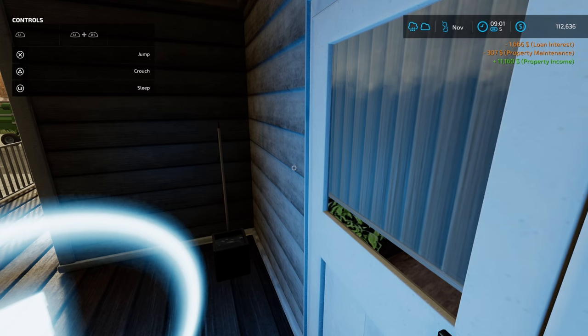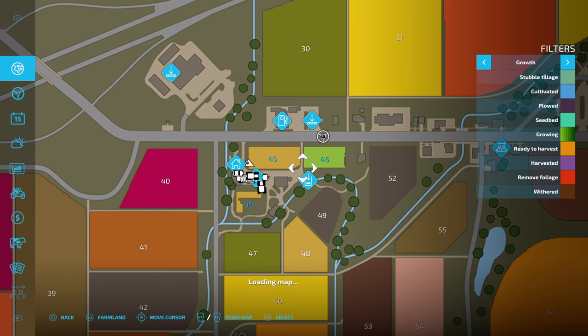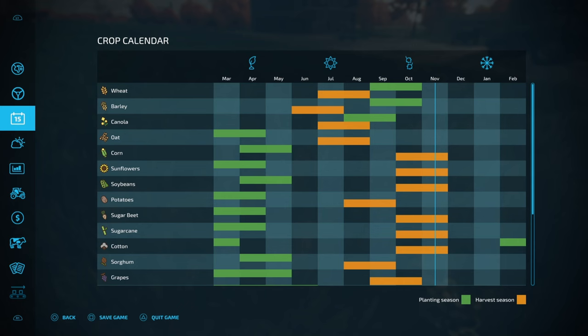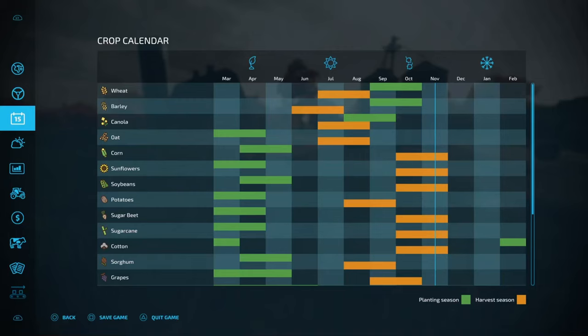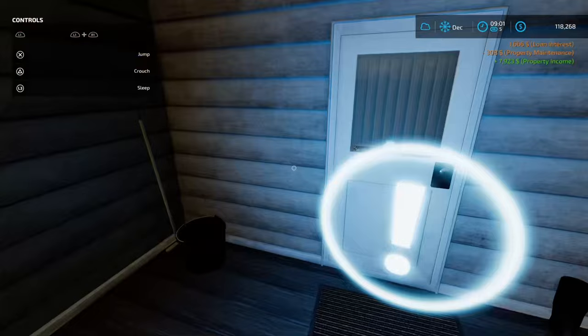There's not a whole lot we can do — our crops will continue to grow. $11,000 property income. We can see our wheat is growing. Using the crop map we can see what stage they're at in growth, and the crop calendar will tell us when we can harvest. We're a long way off harvesting, which is fine. Checking on the pig feed: 45,000 — doing pretty well. Next month we're going to get our first batch of offspring.